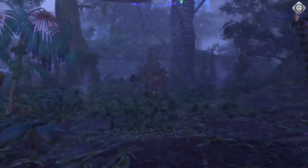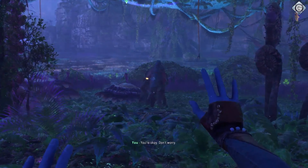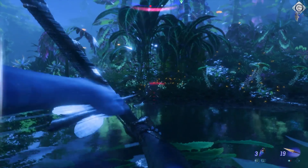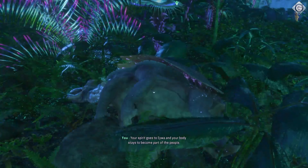Ubisoft gives you two ways to play this Pandora party. There's the guided mode with handy quest markers, and then there's the exploration mode, which is more like a game of hot and cold with hints. Finding plants using your hunting book and the map is cool, but sometimes it feels like a full-time job, scanning every nook and cranny.